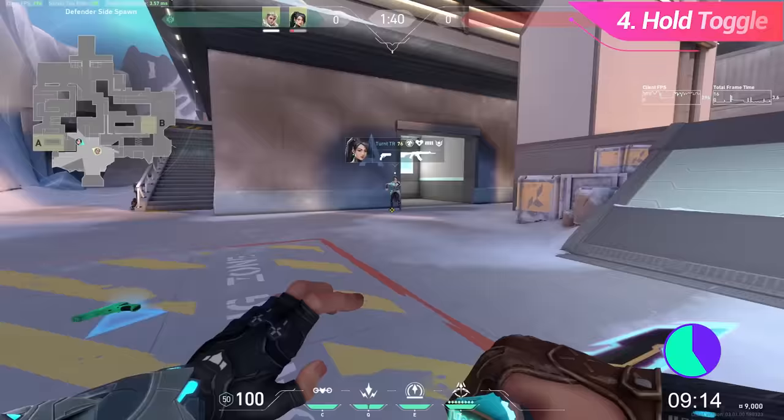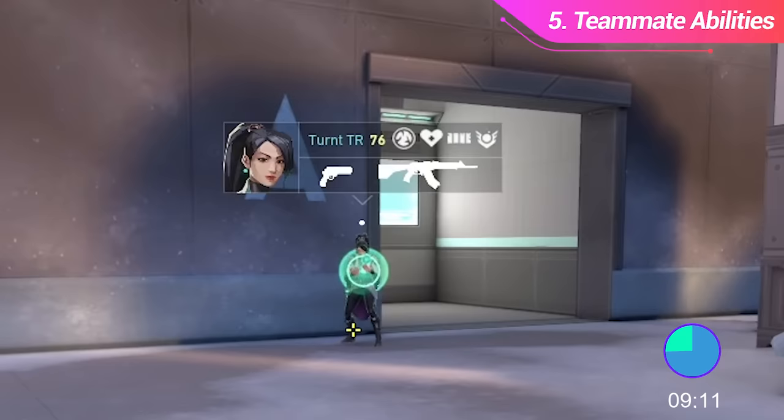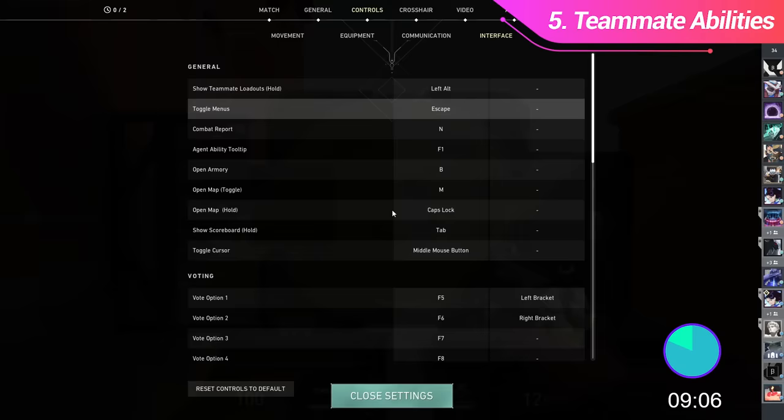If you hold Alt, you can actually see the abilities your teammates have available. This will let you know if your Sage used her heal on herself at 98 HP while you actually had 1 HP. This is set to Alt by default, but if it's not, you can find it in the settings.